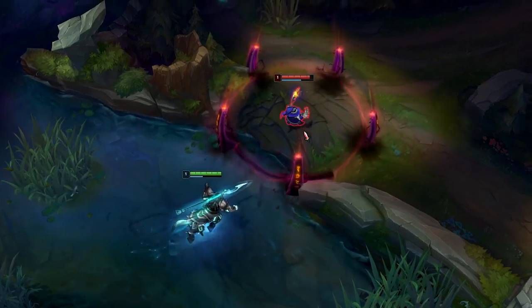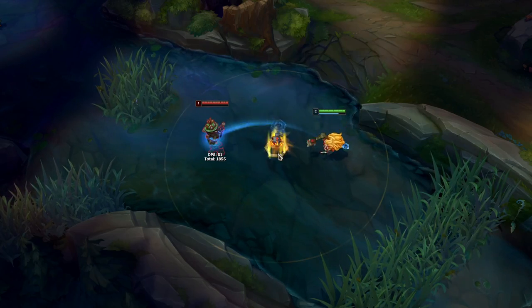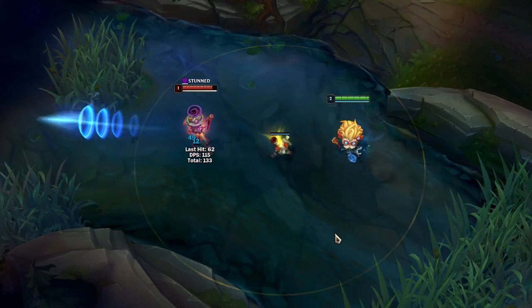Hecarim's E cannot be cancelled mid-travel even if you get CC during your E. If you throw your grenade as Heimerdinger and then place a turret while your grenade is mid-air, the turret will still do an empowered auto-attack.